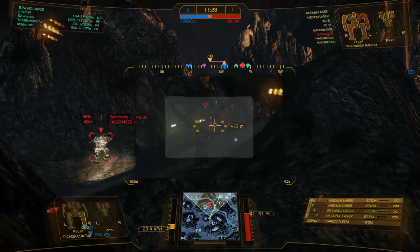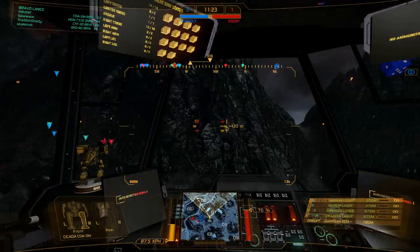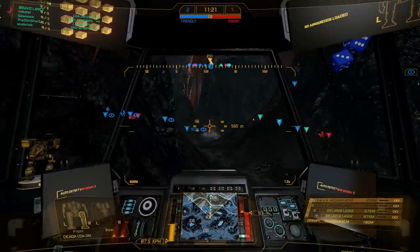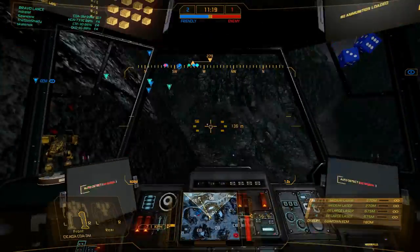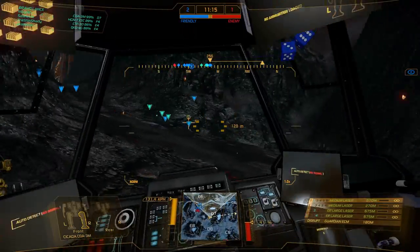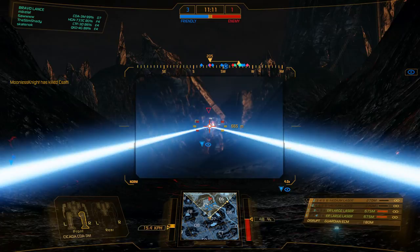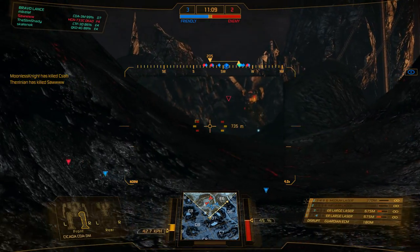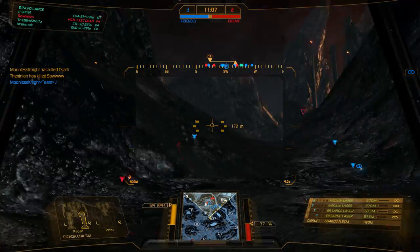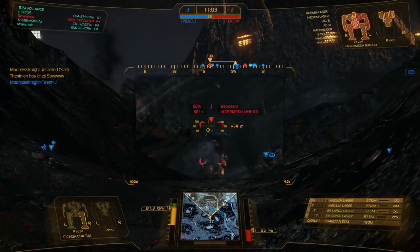I think it's one of the terrible things about it. You can also get sniped pretty easily. I have no armor in the arms, reduced armor in the cockpit, and reduced armor in the legs as well — because I never get legged in this thing. It's always my center torso that goes first. It's everything that's horrible about a Jenner with no jump jets and even bigger.